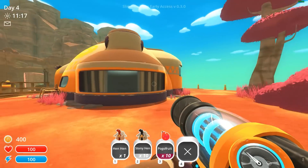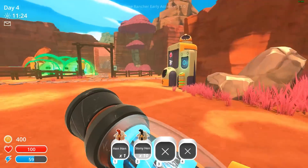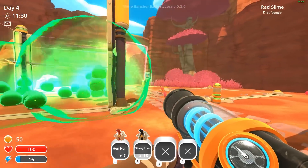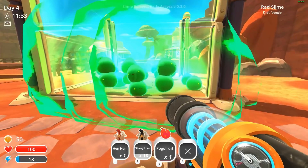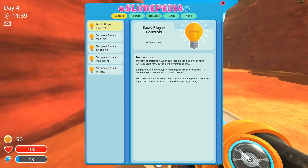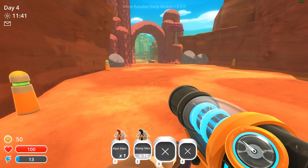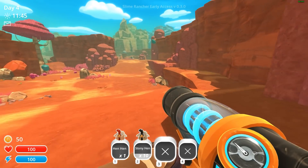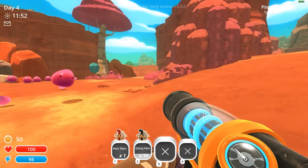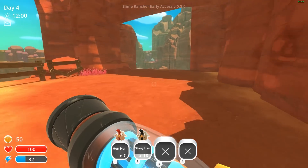I want to make taller walls for these guys — I don't trust them at all. I want to feed them their favorite food and make money off them. Let's check the updates: high walls, that'll work. You guys eat fruits — no? Okay, so we've got to find their new vegetable. We'll look in the Slimopedia. We don't know what it is yet. What are they called? Pom poms? They're pairs.